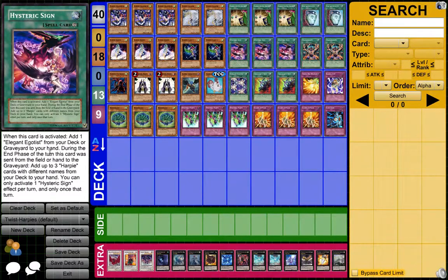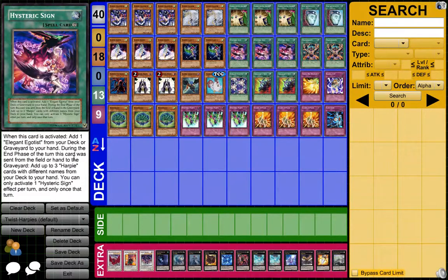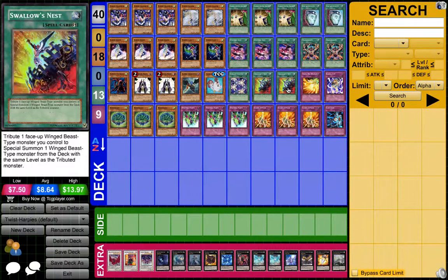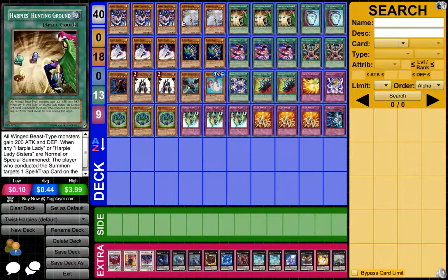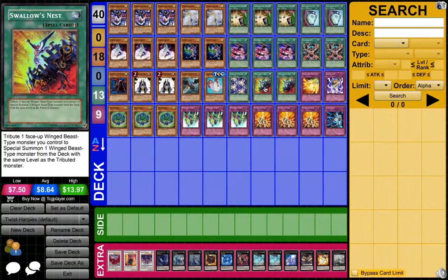For Hysteric Sign, when you activate it you can add an Elegant Egotist, or when it's ditched to the Grave you get 3 searches of any Harpy card. Then I've talked about Swallow's Nest — you Tribute one face-up Winged Beast and Special Summon one from the Deck of the same level. For example, you have a Level 4, you Tribute that, Special Summon a Channeler, ditch a Harpy card, get the Dragon, make Dracoback, something like that. It's just an overall great card — Swallow's Nest and Harpies.